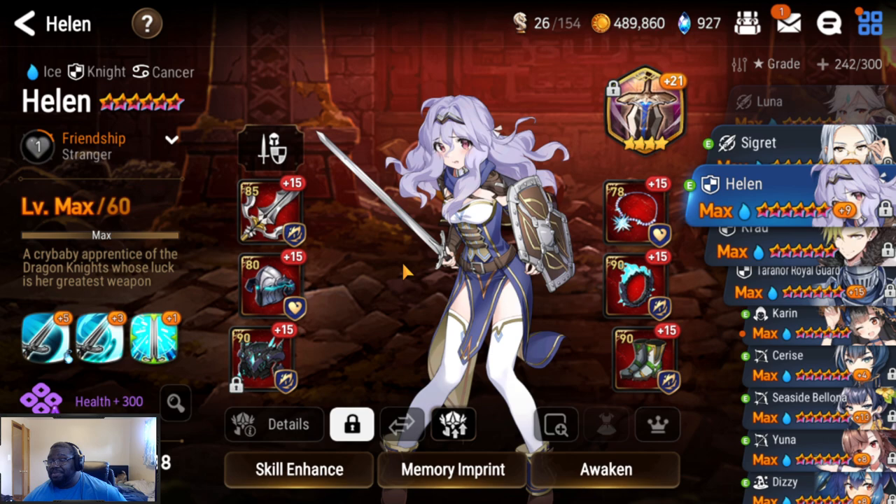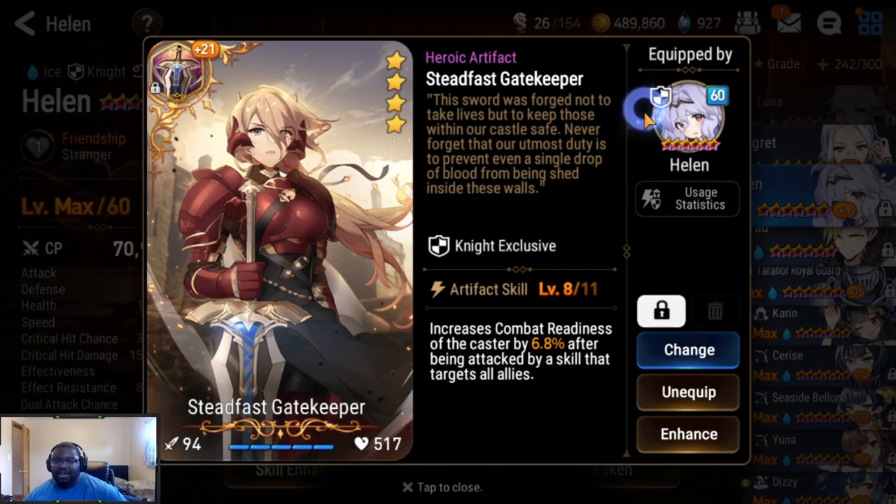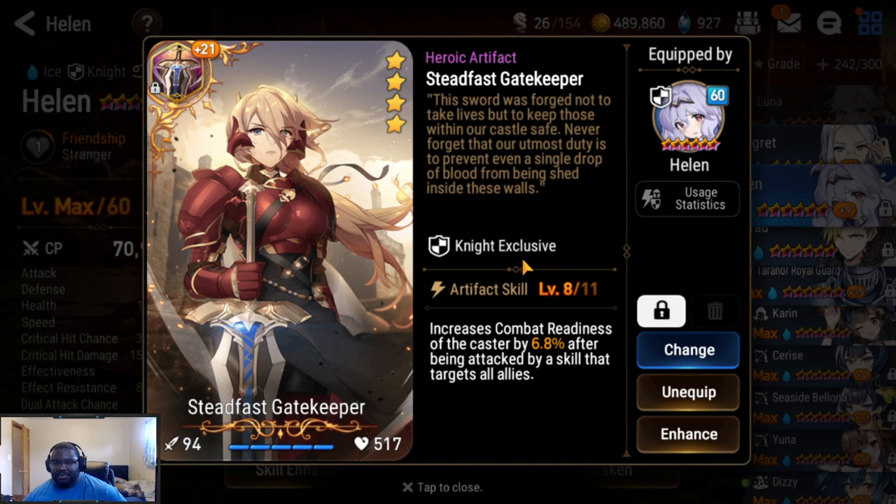With that in mind, we built her to benefit from her playstyle. We went revenge set in HP, steadfast gatekeeper, which increases your combat rates every time you get hit by AoE — so every time she gets hit by AoE she pushes up by 6.8%, and on top of that she reduces her S3 cooldown by two turns.